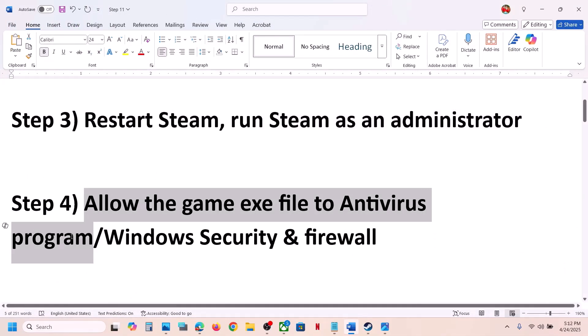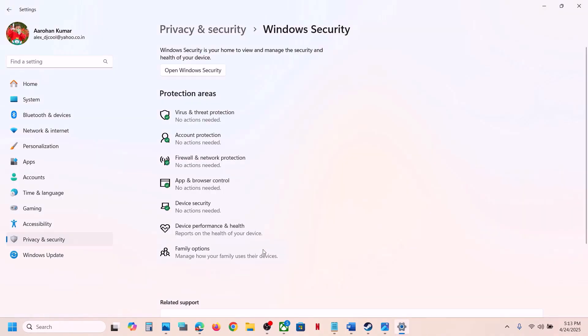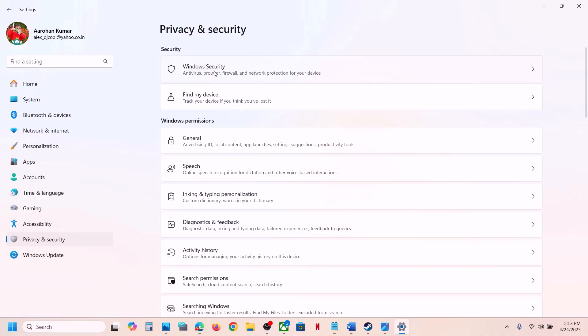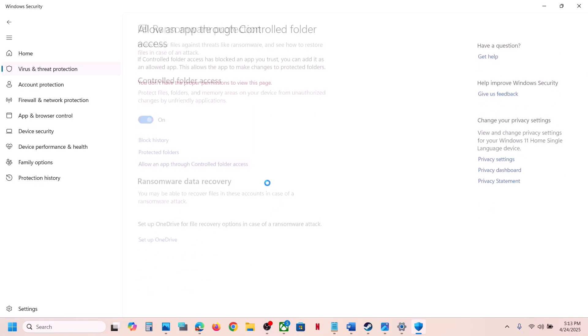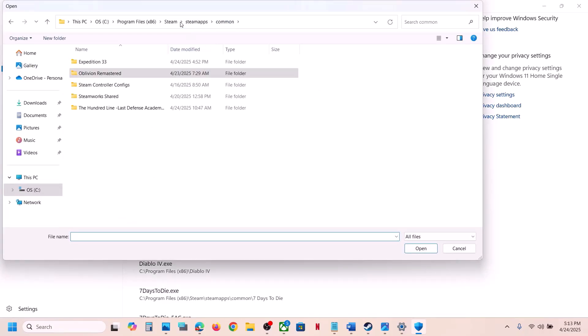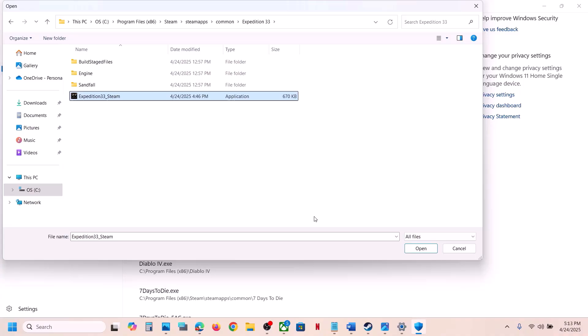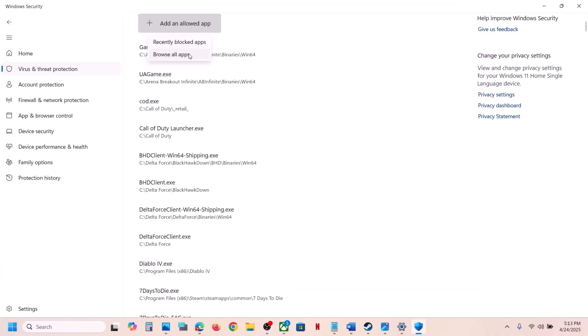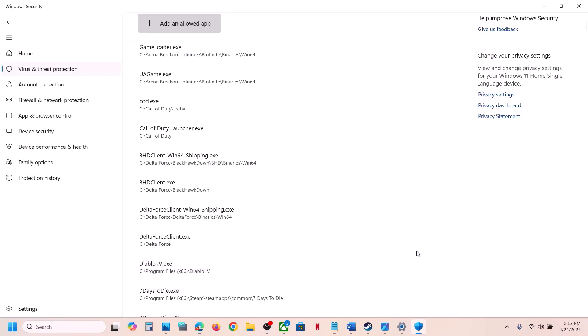The next step is to allow the game exe file through your antivirus program. If you have a third-party antivirus like Avast, Norton, Bitdefender, or McAfee, allow the game exe file. If you are using Windows Security, open Windows Settings, go to Privacy and Security, then Windows Security, click on Virus and Threat Protection, scroll down, click 'Manage ransomware protection,' click 'Allow an app through controlled folder access,' click Yes, then click 'Add an allowed app,' browse apps, go to the game installation folder, select the game exe file and click Open. Also add the Sandfall\Binaries\Win64 exe file the same way.